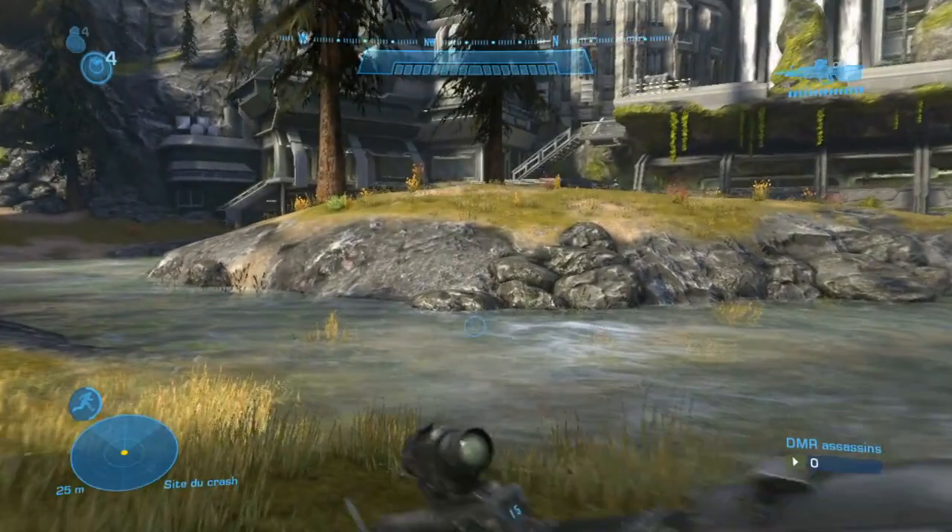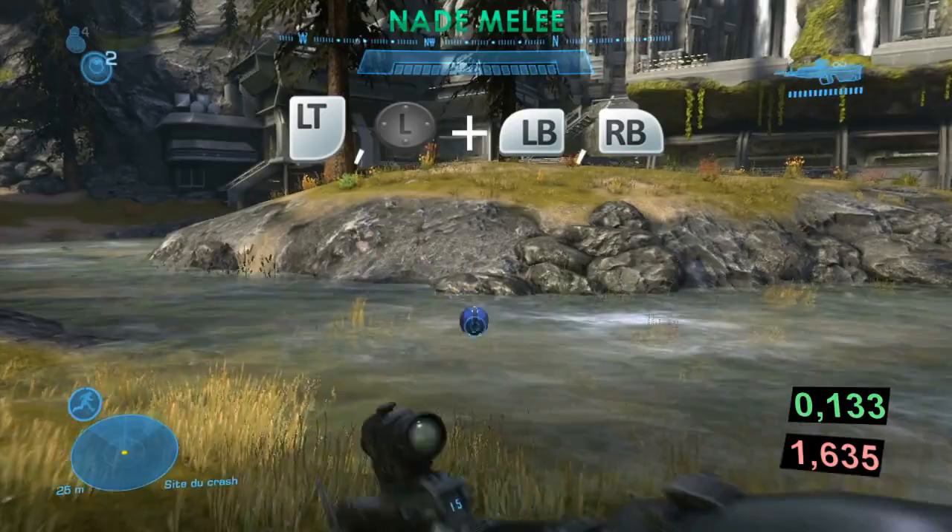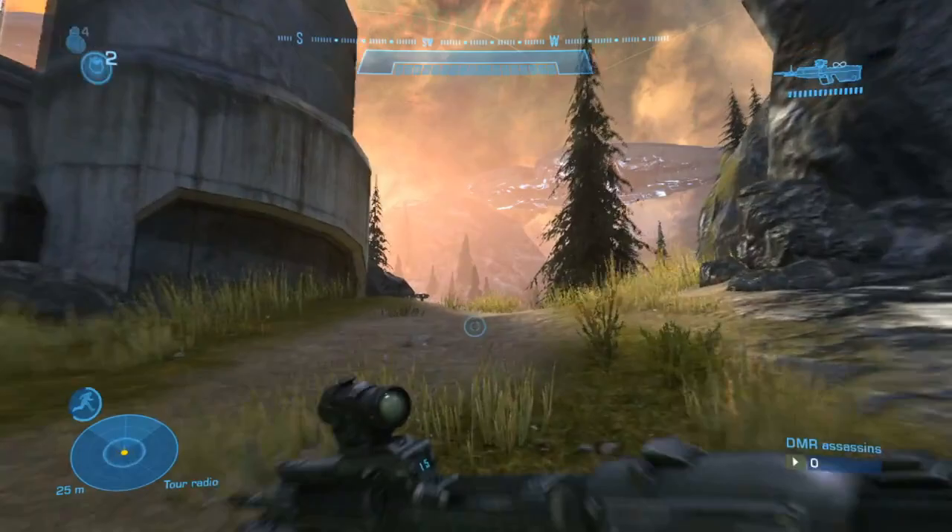I think you now understand the interest of using button glitches. Here we throw a grenade and then do a melee attack: left trigger, then sprint forward, then melee — and you can throw a grenade at the same time as you're delivering a melee attack.